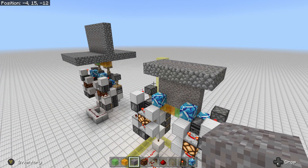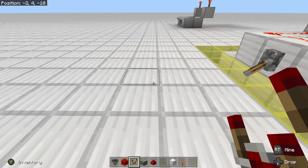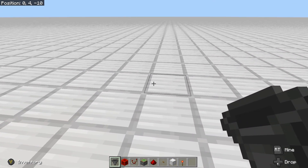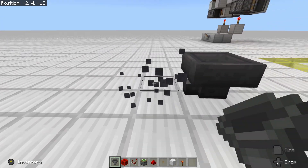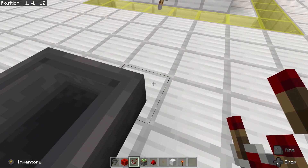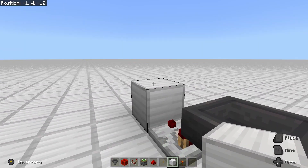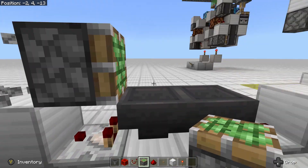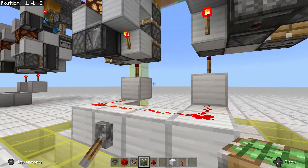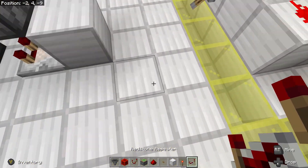Now if you want to hook this up to a pulse extender, just build one down here. Place down a hopper, send a hopper into that hopper, delete the original hopper and send it back. Place a comparator on both sides of the hopper followed by a block. Place down a temporary block followed by a sticky piston, then delete the temporary block. Repeat this on the other side. Place down a repeater and connect the line up to the door.